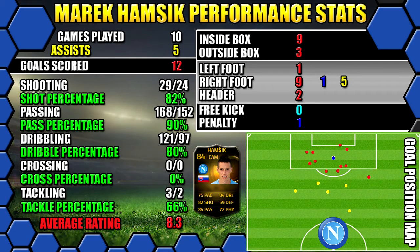Looking at Hamsik's performance stats: in 10 games he scored 12 goals and got 5 assists. All his stats are down the left, goals on the right, and the position map in the bottom right shows goals and assists so you can see where he's doing the damage from. You can always pause the video for a close look at all of his stats.